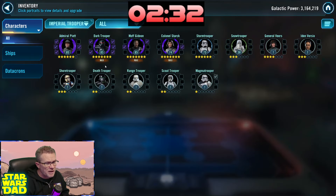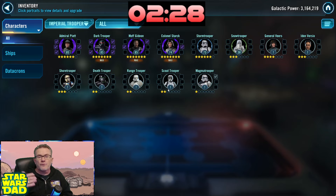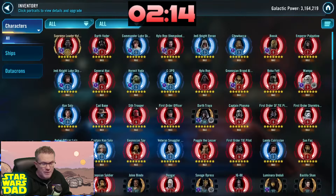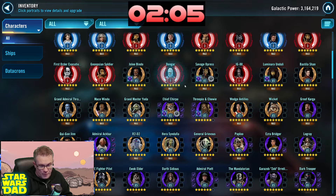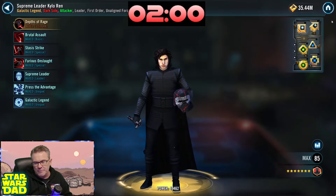Get an Imperial Trooper team up and running for the assault battles. They talk about it all the time — Veers, Piet, Dark Trooper, Range Trooper needs to be farmed, and Colonel Stark. That'd be a great way to get Tier 3 of those two different assault battles done. You've probably already got the CLS assault battle complete — once Chupio hits seven stars you'll get it complete. I've proven that can be done with all those guys Relic and a Gear 11 Chupio.